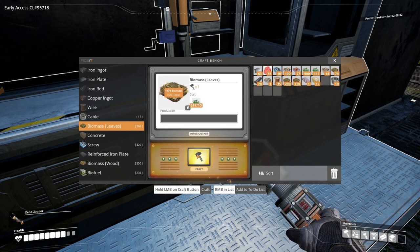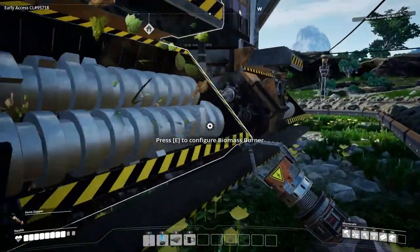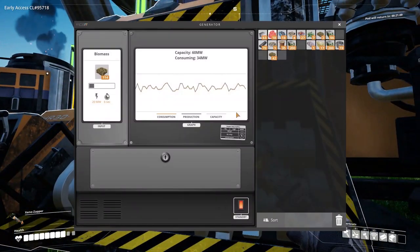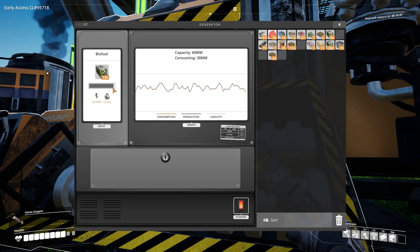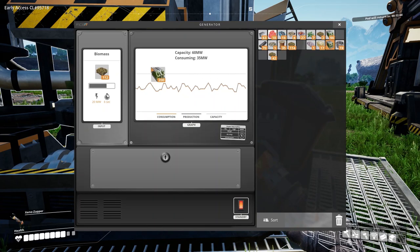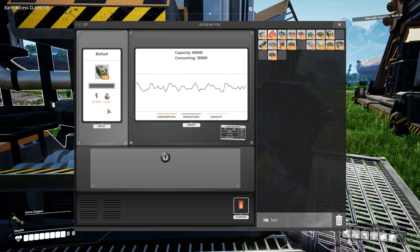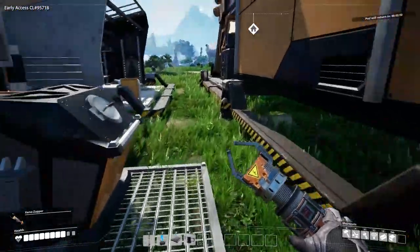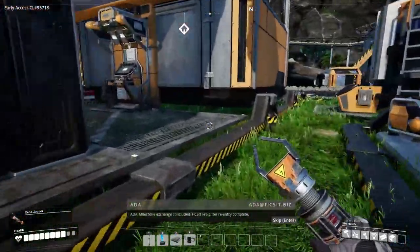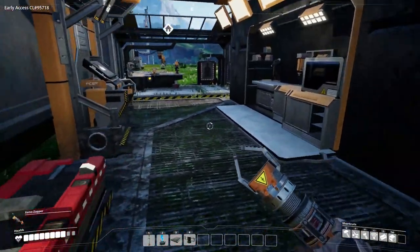Look at that - almost 700 biofuel now. We can go ahead and swap these burners out with biofuel. Switch over, switch over - you can see it's about twice as long burn rate. So 15 seconds, 20 megawatts for 15 seconds. Now we have fuel - we did it! Fuel exchange concluded, fix complete - oh it came back! We missed it landing - darn it. But yeah, we did that.